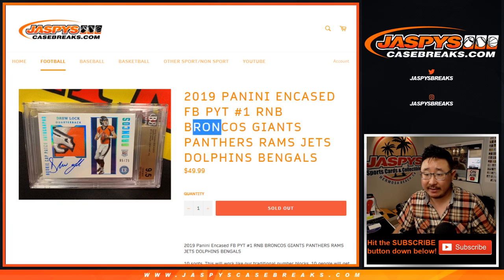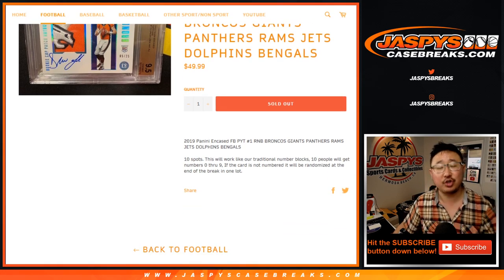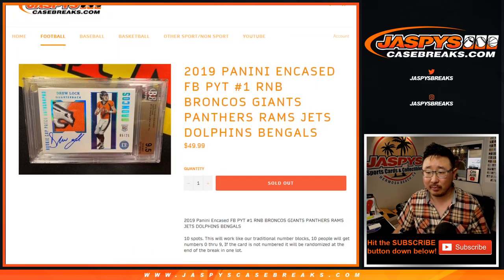So it involves these seven teams right here: 1, 2, 3, 4, 5, 6, 7 — Broncos, Giants, Panthers, Rams, Jets, Dolphins, Bengals. Works just like our number block breaks that everyone's familiar with.